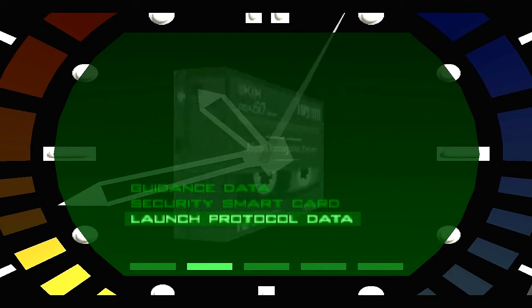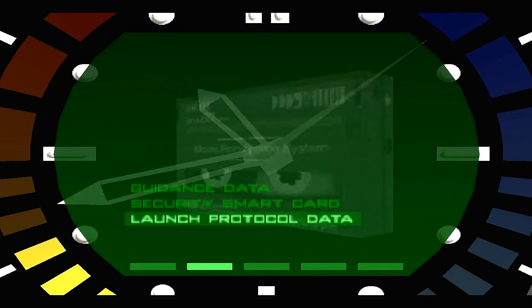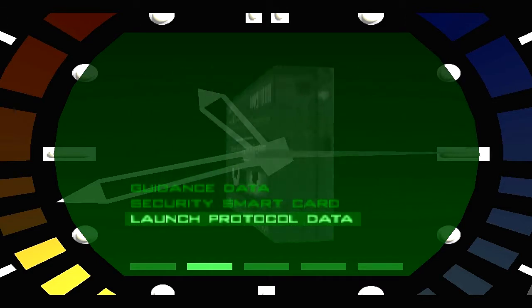So that's why I lure Jaws to that section and try to kill him near the room that you have to use the smart card to open. Jaws will drop the smart card after you kill him — that's why you want to lure Jaws to that section.